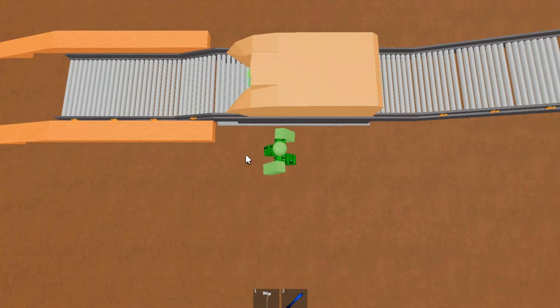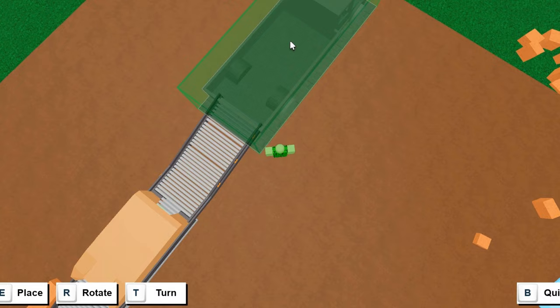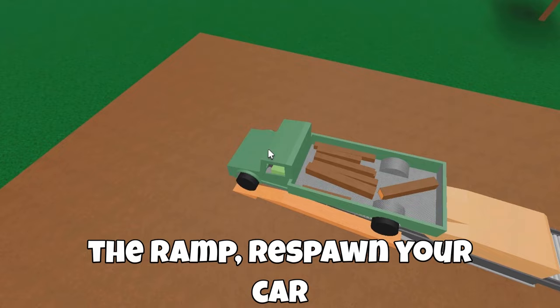Like before, turn the car under the conveyors. And that's it. Now when you drive up the ramp and respawn your car, all of the wood will get loaded into your car.